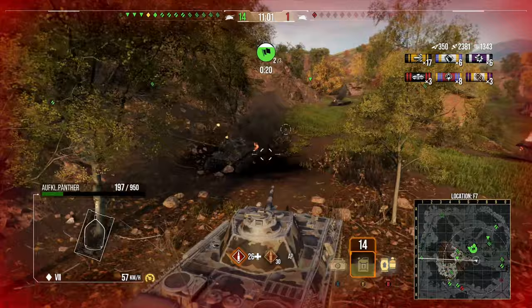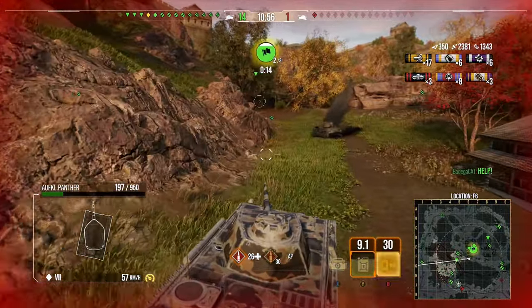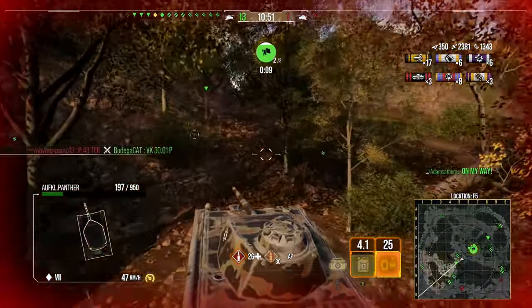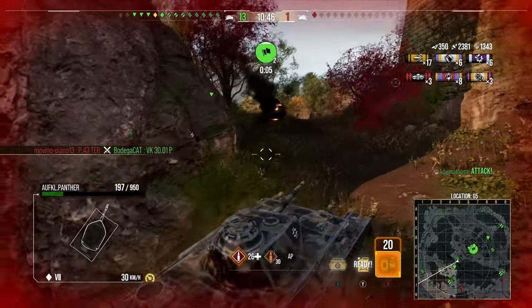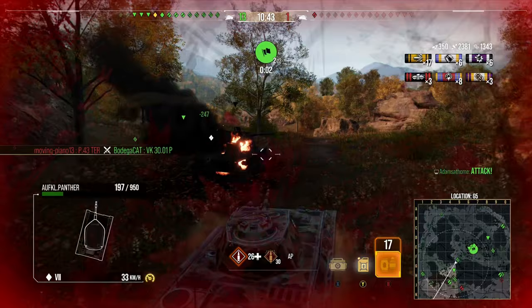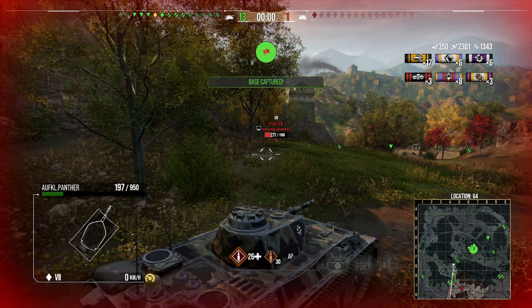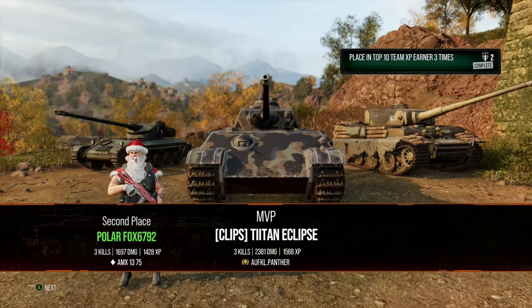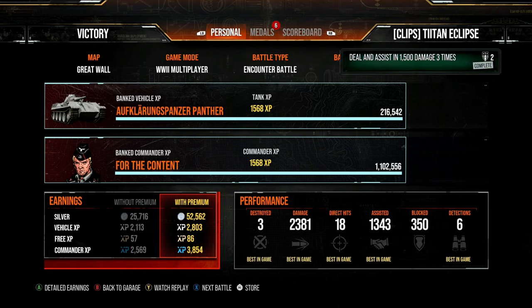It's a relatively cheap price because as a tier 7 vehicle it's significantly cheaper than tier 8s, and as a tier 7 light tank it's even cheaper still. You're probably paying around 6,000 gold at full price, but because it's often sold at 50% discount you can usually pick it up for about 3,000 gold — approximately £9 — so a very, very fun tank to play.